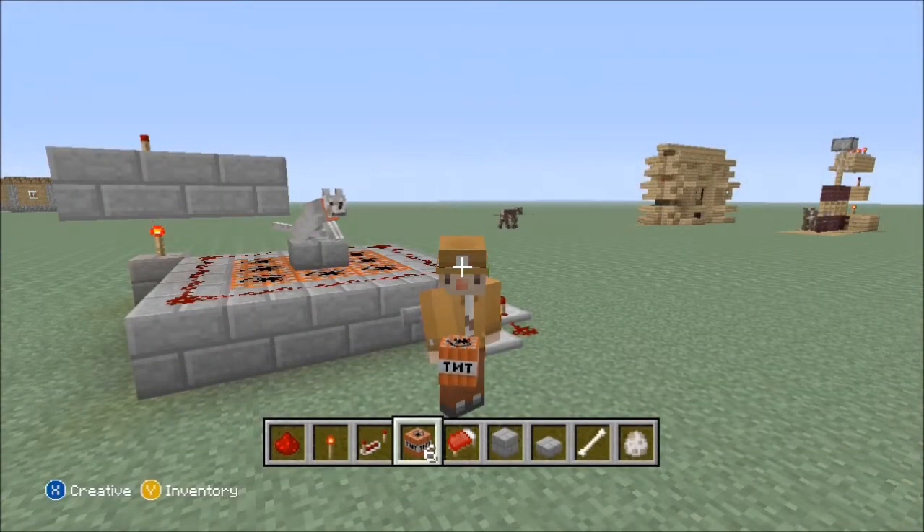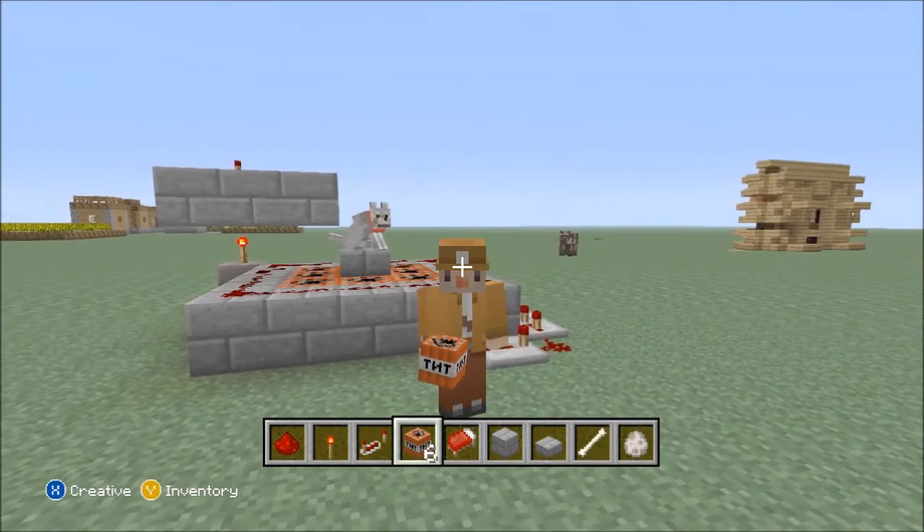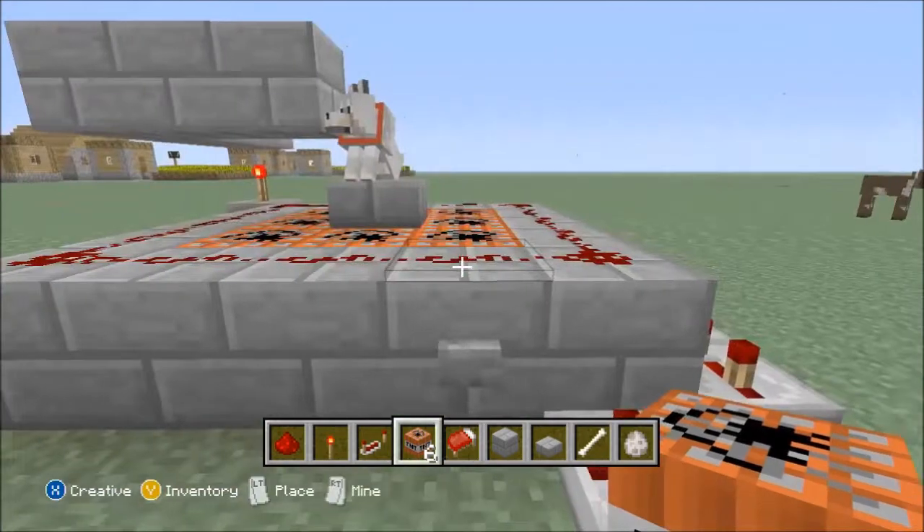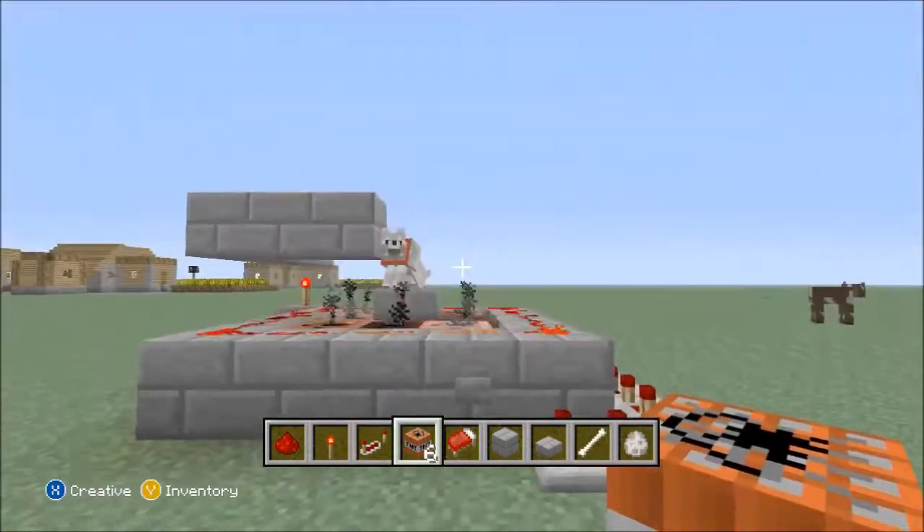So here we're going to show you how I'm going to TNT a wolf — basically shoot him off. He doesn't go that far, but some things don't, some things do. See, not that far.